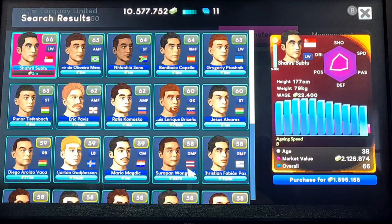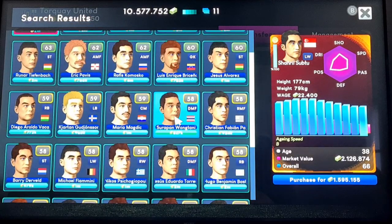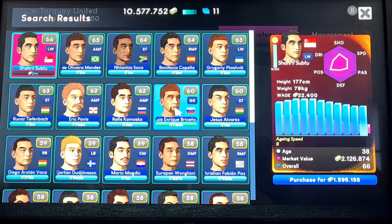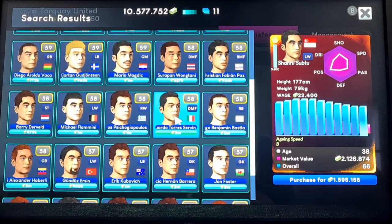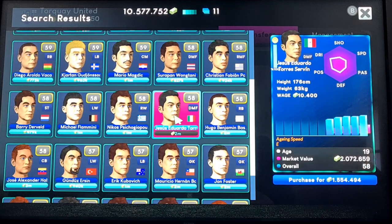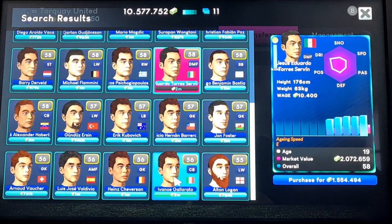You've got transfer markets. You can go in — this is online, so you're going online and interacting, buying players that are being offered up by other users online. You can also get scouts to get you good deals on players. And then each week you make a profit or a loss based on your performance, signing players, and on you go.